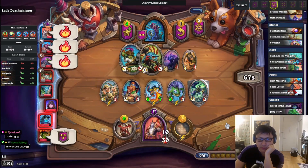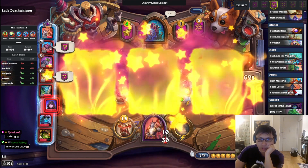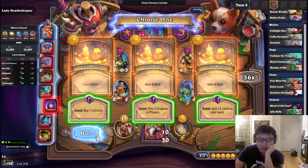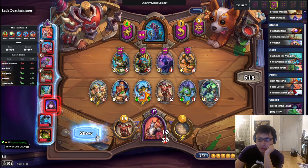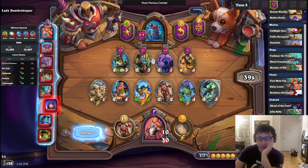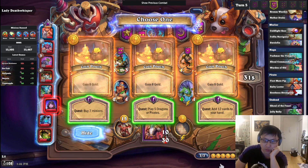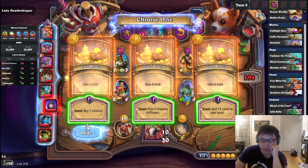Let's see if we can find something nice to buff up. I don't really want the gambler — five/seven minions. Add 12 cards to hand? No. What do I hold here? I could just hold a murloc — that probably makes the most sense, just hold this Rock Pool. Then just assume I'll get my three thingies done. Another question is which quest — probably just the buy seven minions one, I think that makes the most sense.